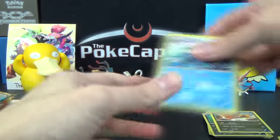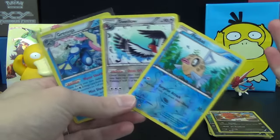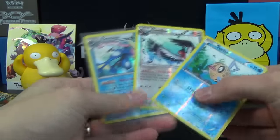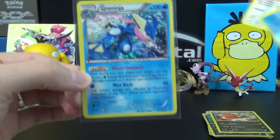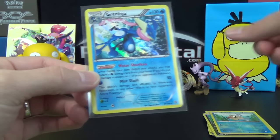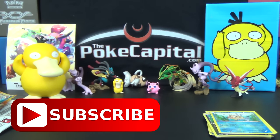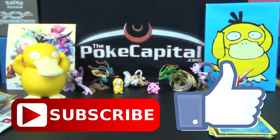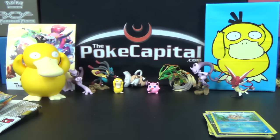So nothing too fantastic today. Our best three pulls: Reverse Phoebe's Stadium, Reverse Rare Swellow, and the best pull is definitely that Greninja — which, not an ultra, but it's more valuable than a lot of EXs currently are, so we can't complain. Please subscribe if you haven't already, rock smash that like button, visit our website ThePokeKidCapital.com, and join us back here tomorrow for day number five, where we open a Charizard EX tin. See you then, everybody.